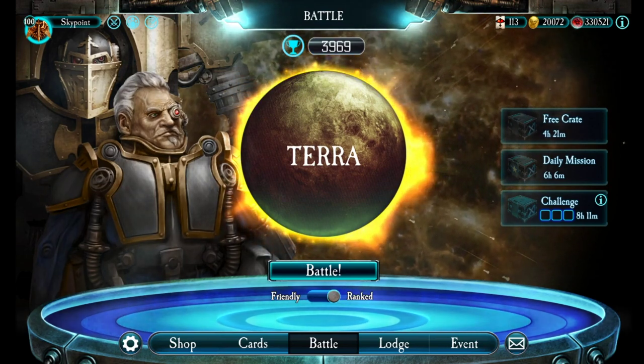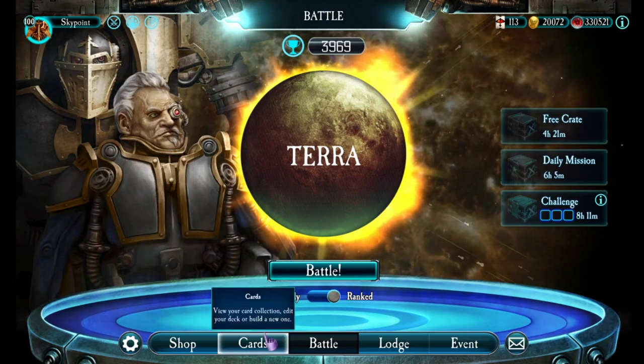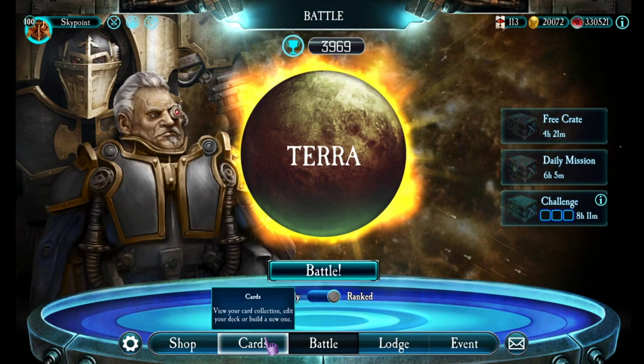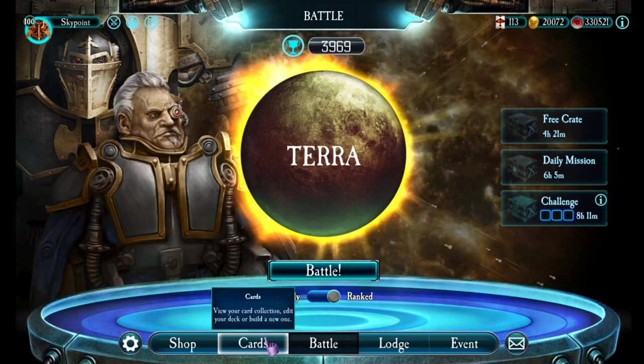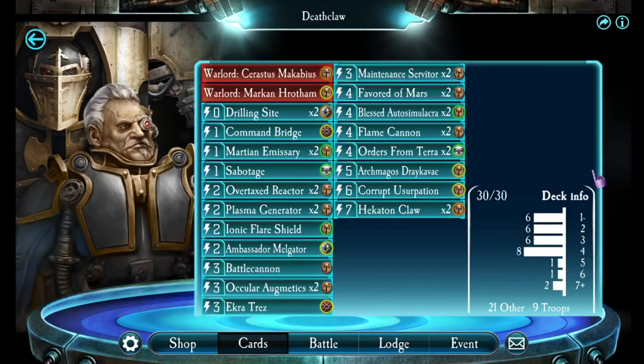We're going to be doing a Sarastas armor against a Questorius armor — so Sarastas versus Questorius. Here's the deck which I was using for Sarastas. For this first match, I wasn't going with my Vironi deck; I was going with Maccabeus. This is a deck basically based around building up your energy supply and then doing a big hit with the Hecaton Claw at the end. Let's take a look at how match number one went.